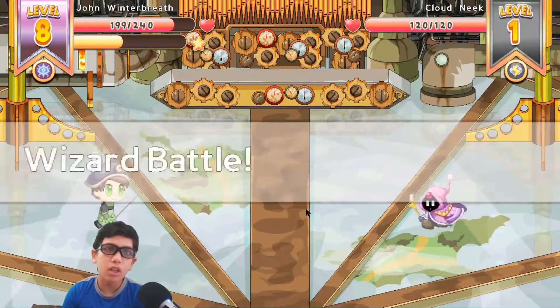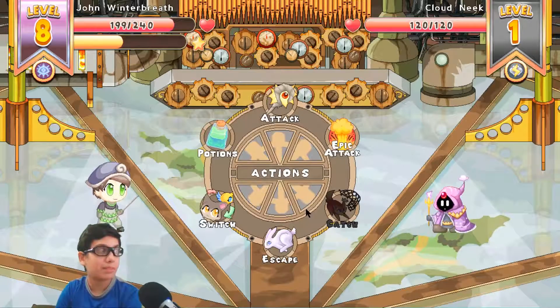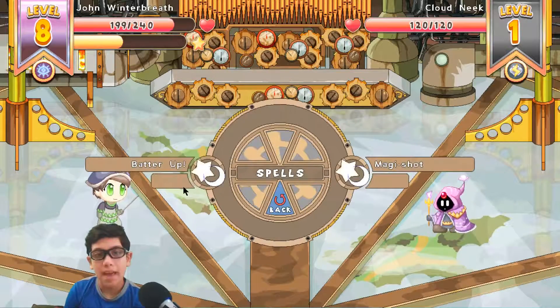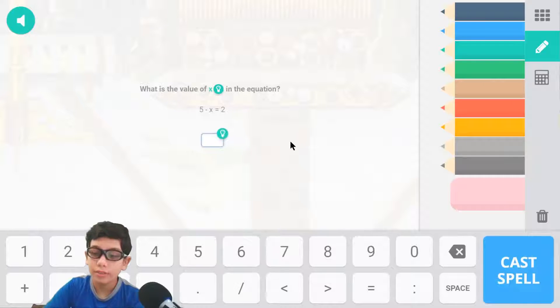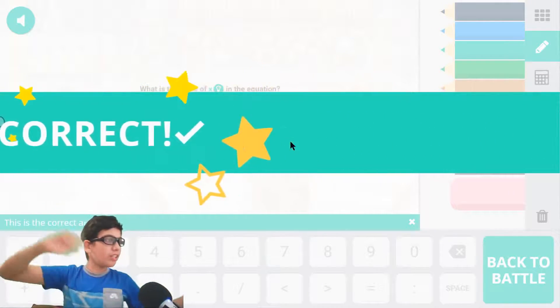Wizard battle! I feel so bad for it, but hey — on the bright side, we leveled up. Let's use attack. And the problem: what is 5 minus 2? It is 3, so x is equivalent to 3. That is our answer. Incorrect — oh yeah.